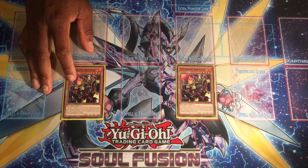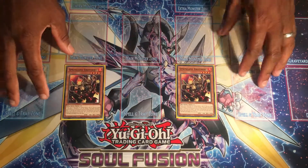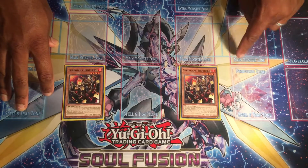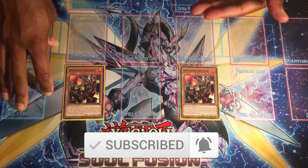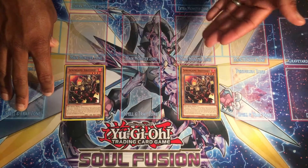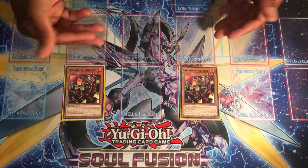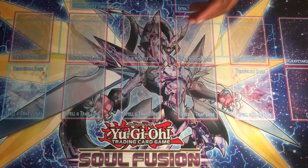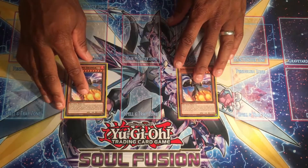Next we have the newest release, Spriggans Brothers. I find this card super useful mainly because it has a little bit of recursion. It allows you to special summon a Spriggans monster from your graveyard if this card is sent from either the hand or main deck to the graveyard, which lets you progress without using your normal summon. Hence why I'm playing him at two — double Spriggans Brothers.